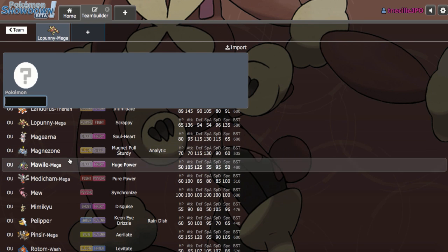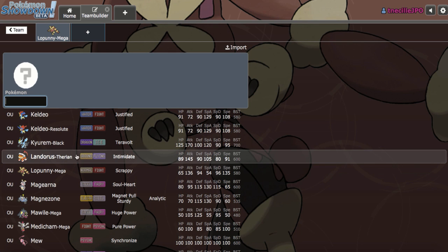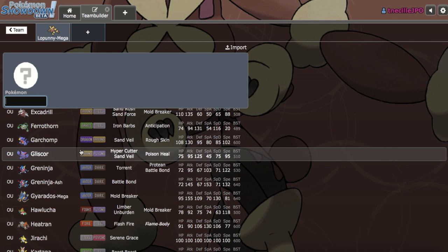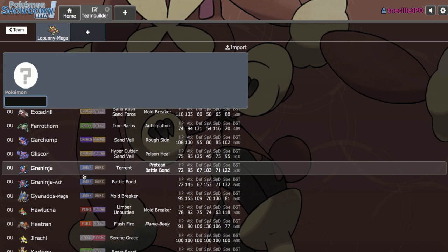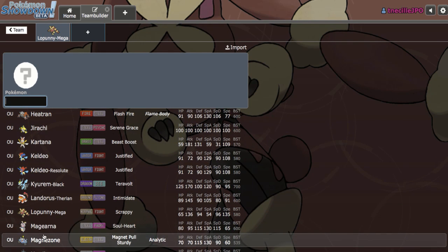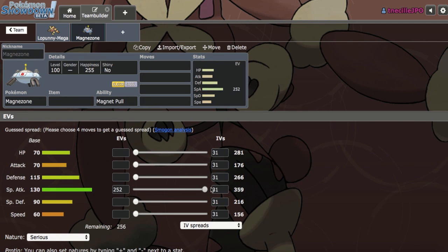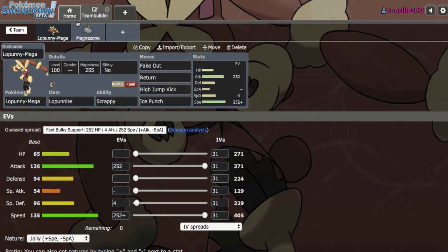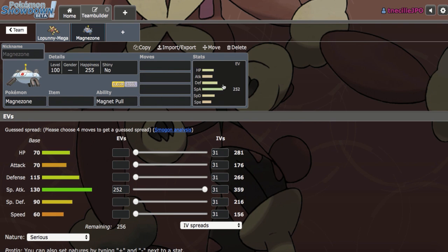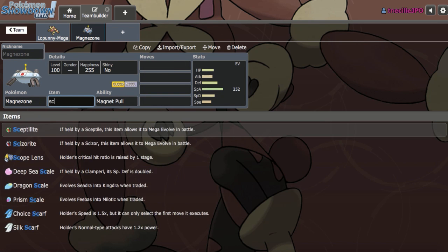Another option would be Hoopa-Unbound, because literally the combination of Hyperspace Fury and Gunk Shot KOs everything. I kind of like the Hoopa-Unbound idea, maybe in combination with Scarf Magnezone, to check those Pokemon. I think I'd use Magnezone for sure, because Mega Lopunny doesn't really struggle against a lot of Steel-types due to its High Jump Kick, but it definitely hates Celesteela, Skarmory, and Mega Scizor.